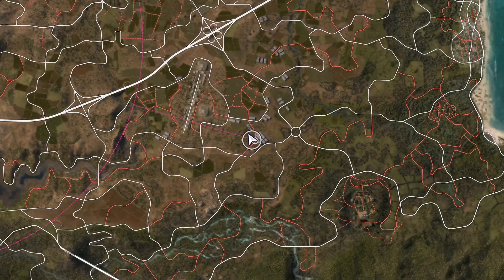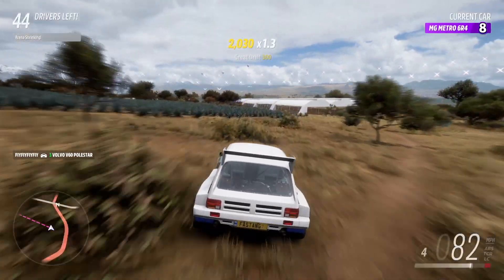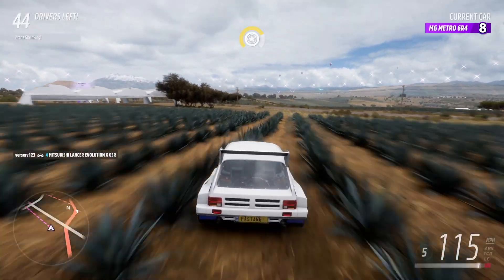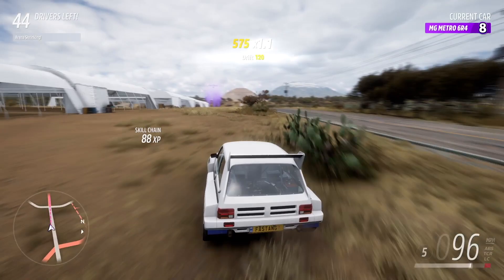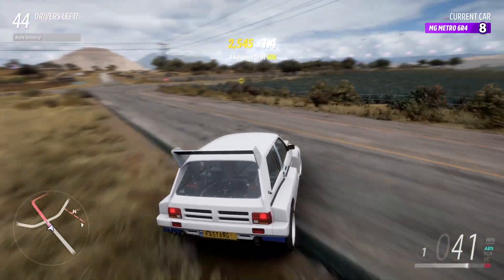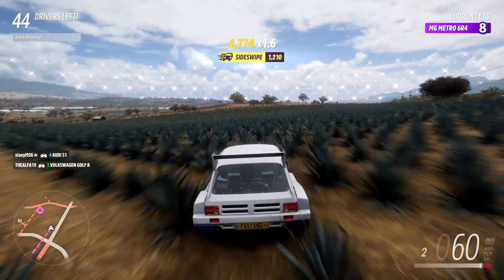I'll cruise along kind of this direction along the edge of the next perimeter, and here's another vehicle that shows up on the mini map, so I'm going to chase them down and get into a head-to-head. Let's see what's here — yeah, it's level five. Okay, here's my first victim.